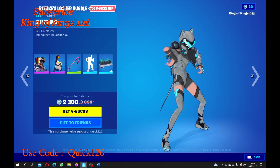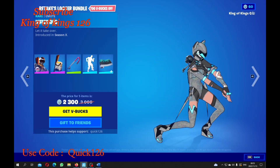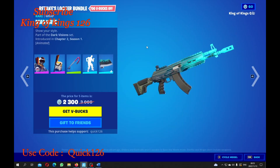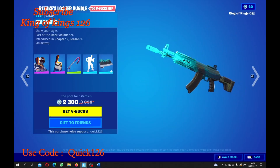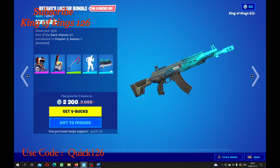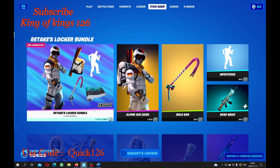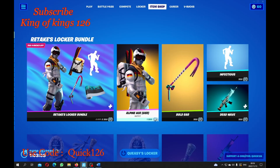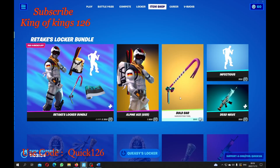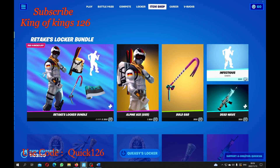Cool emotes, which I have for you guys on the shorts that you guys can go and check out. That's not so bad. It's kind of a weapon wrap, but it's a bit of a mixed wrap pack, which is still not too bad for 2,300 V-bucks. For those of you who don't want to go for the pack, you guys can always grab the Alpine Ace pack, the Bulbar, Dead Vine, or the actual emotes separately.